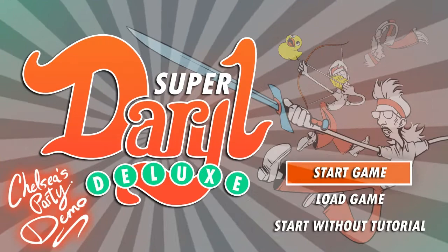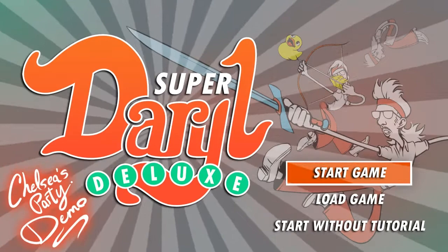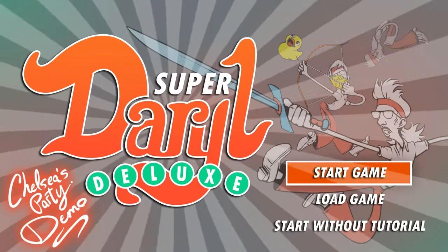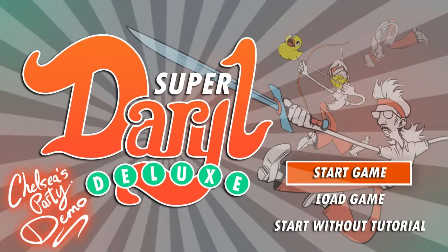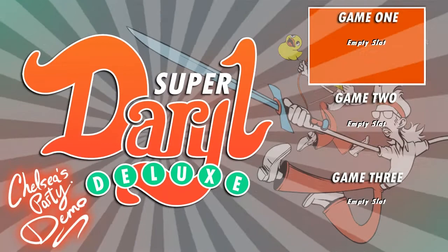I've got a demo version here. As you can see in the bottom left, it says Chelsea's Party Demo, so it's just a demo of one level of the game called Chelsea's Party. This isn't necessarily a final level - it's just to give us an idea of what we're looking at. Let's take a look. I don't have a cursor, so I think I'll just use the arrow keys. We're going to start with a tutorial by clicking Start Game.